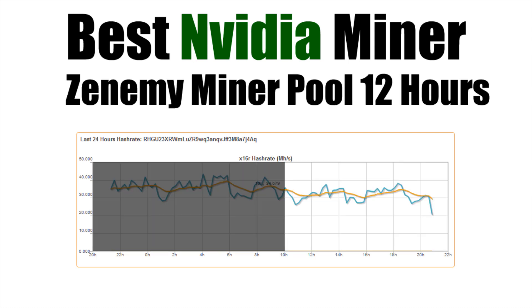Next, you can see the Z-Enemy mining performance. Ignore the left-hand side for this one because that was T-Rex, and focus on the right-hand side. You can see after that 10 o'clock midway point that the mining hash rate does drop down — not massively, but you can definitely see a significant drop overall. That continues on for the next 12-hour period, and it's quite a bit lower, probably around the 32 mega hash point for the Z-Enemy miner.